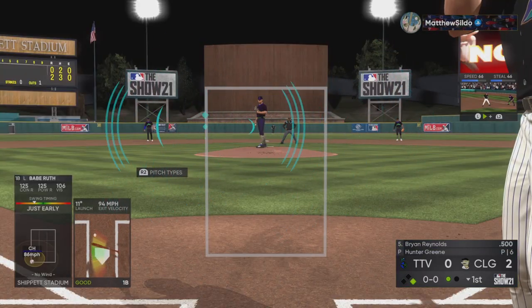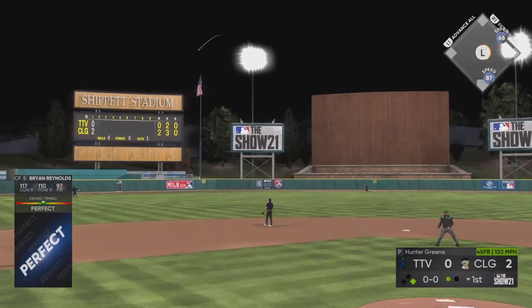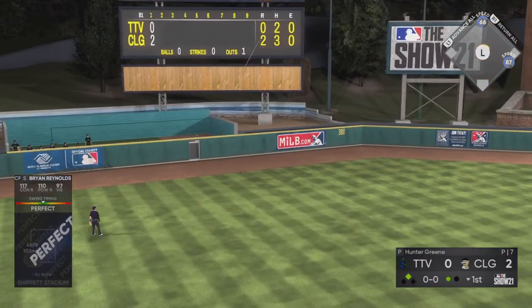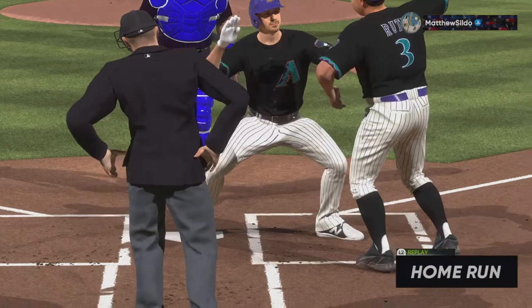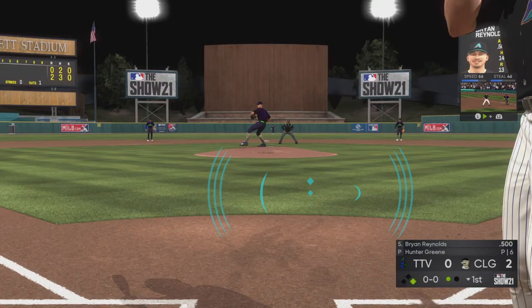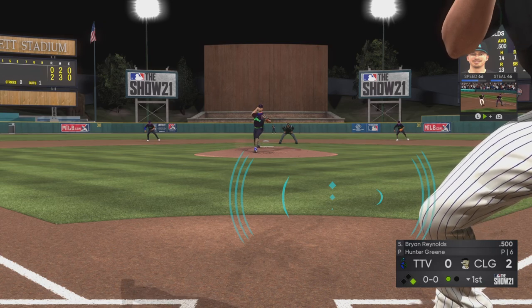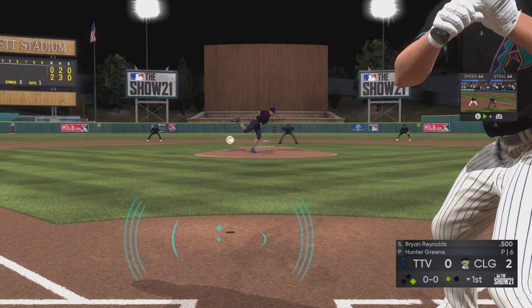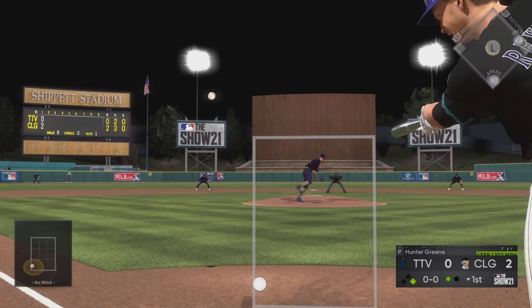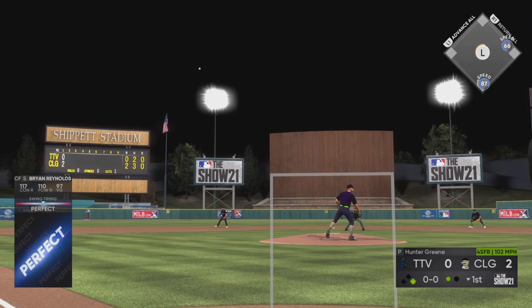The very next pitch we hit a single with Babe Ruth up the middle. That brings up Brian Reynolds, a switch hitter right in the middle of the lineup, and he goes back to that fastball low and away — second perfect home run of the inning. It's almost the same PCI movement and swing timing. I was sitting on the inside half, moved the PCI to the left and then a little bit down — kind of a double reaction. I've talked about those types of swings in the past.